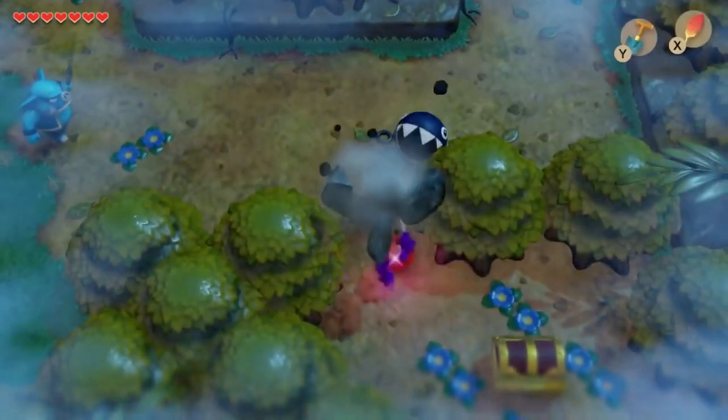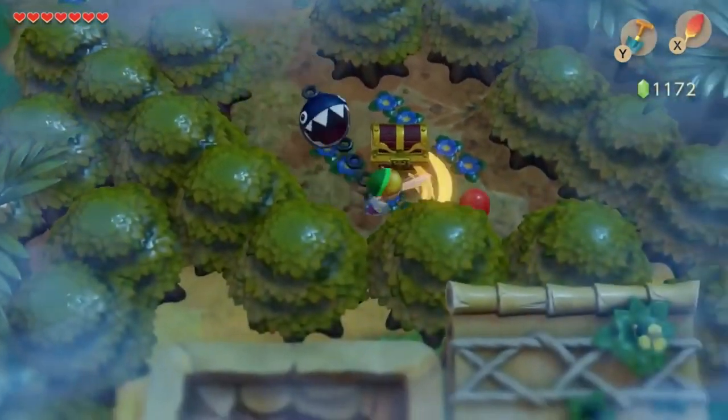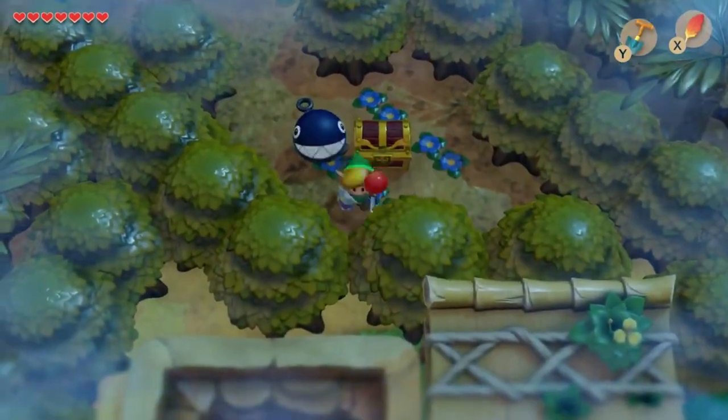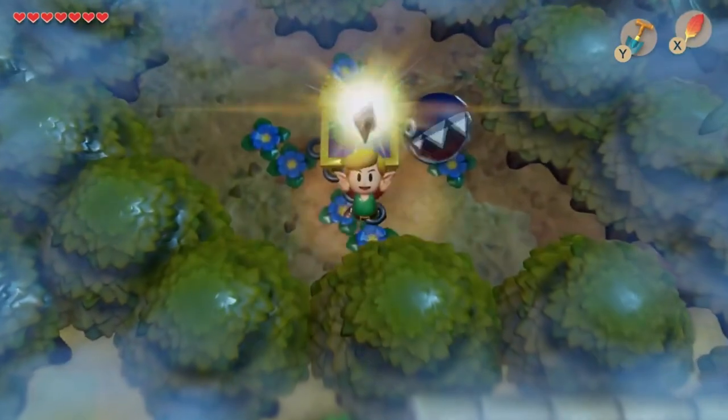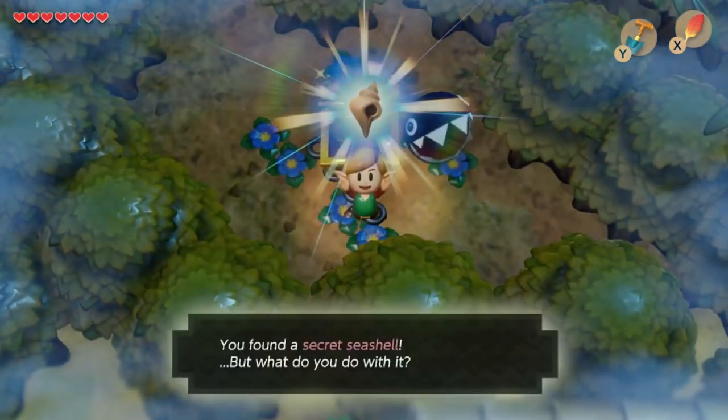Move this block right here and get a secret seashell out of this chest. Let's clear the enemies here first — there we go. Nice secret seashell, awesome.